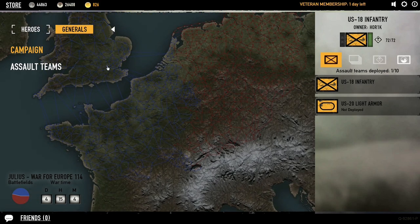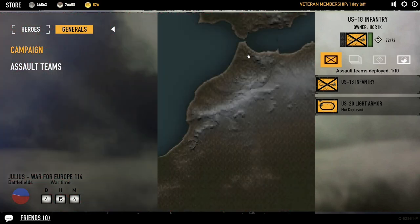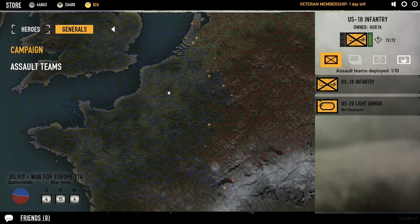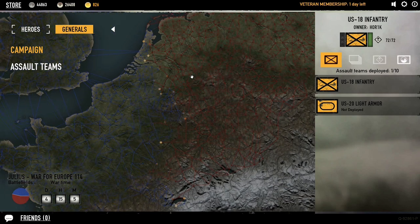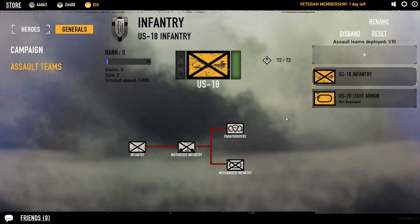The RTS component of this game is this big war map right here. The two main bases are London here for the Allies and then Berlin. So London and Berlin — you've got the Allied Forces versus the Axis of Evil. On the left here you'll see the campaign map, which is the RTS map of the current game going on, and then the Assault teams. If you have Assault teams you'll see them here on the right. So let's go to the Assault teams tab, where you'll be able to buy and deploy different Assault teams.